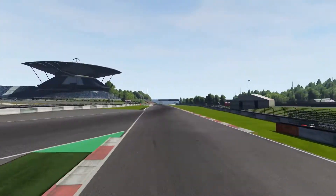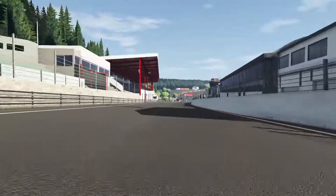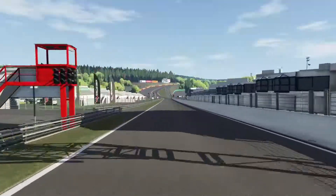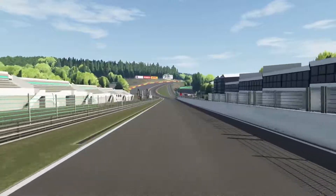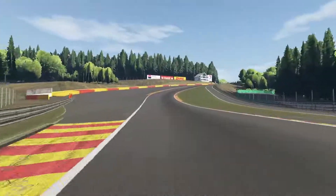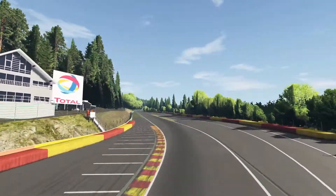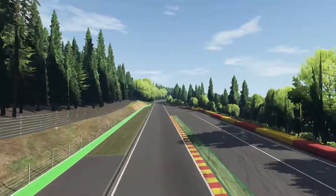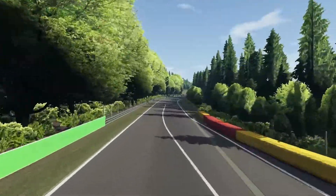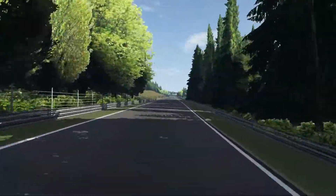The next track on this list is Spa-Francorchamps, also known as Spa. It's a Belgian racing circuit which is 7 kilometers or 4.3 miles long. Formula One Grand Prix's are held there regularly and it also hosts other events such as endurance racing. This track features Eau Rouge, one of the most thrilling and probably the most famous corner in the whole F1 calendar. When it comes to the mod quality, we have awesome textures and laser-scan terrain, as it's another Assetto Corsa port.